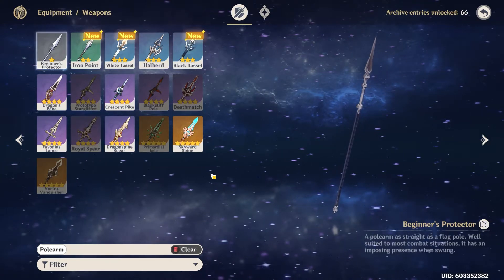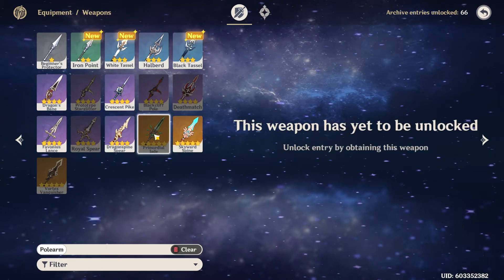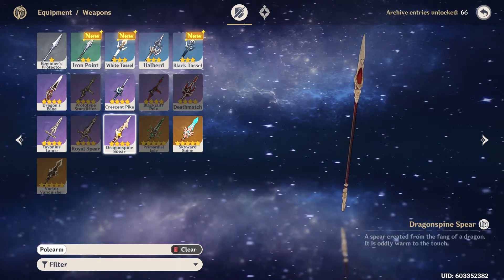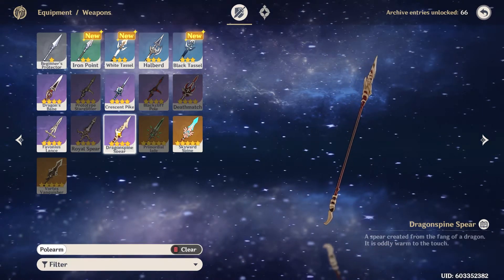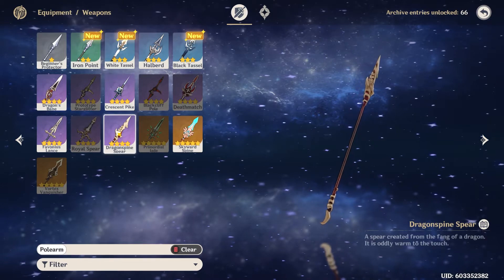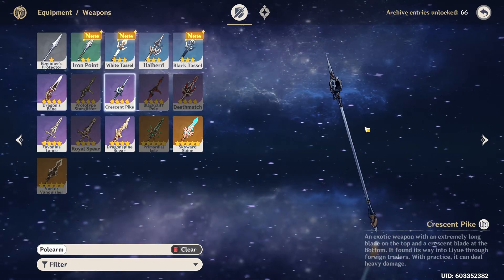I won't cover weapon materials in detail since everyone's using different weapons, but I will make a separate video on that. The Primordial Jade Winged-Spear is the best five-star weapon for Xiao. Other options include the Crescent Pike, Blackcliff Pole, or Dragonspine Spear. Start deciding which weapon you want and get it leveled now, since weapon ascension materials have specific farming days — for example the Crescent Pike needs materials on Mondays and Thursdays.